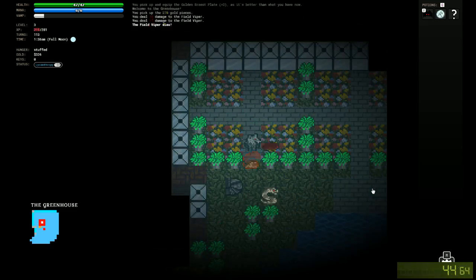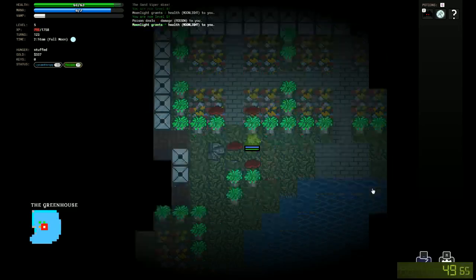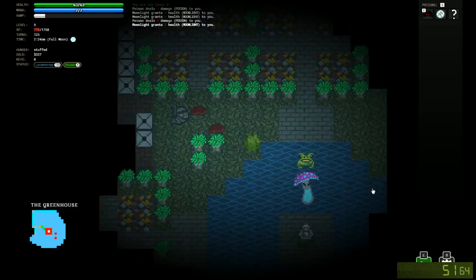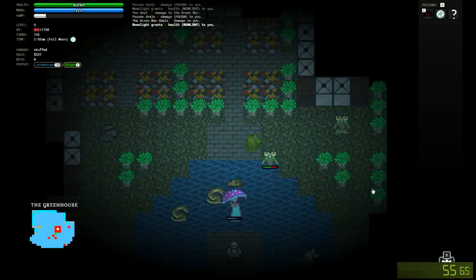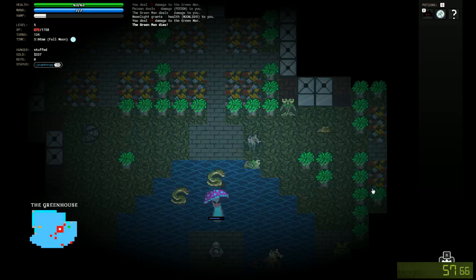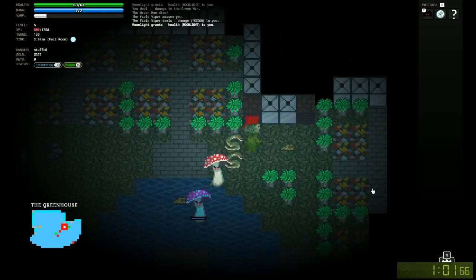We found a snake here in the greenhouse — a sand snake, which is good because they're worth tons of XP. So we're going to get tons of XP there. I'm going to try to clear as much as we can until daytime. There's the boss on the southern edge.